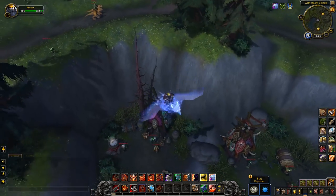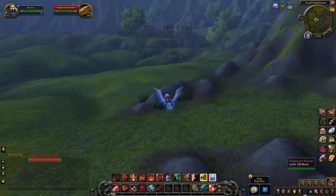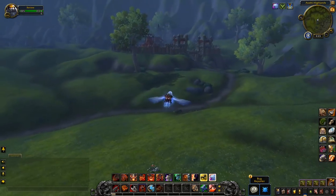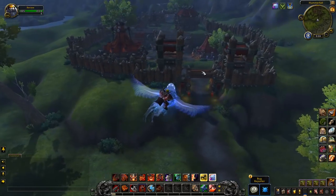Moving on over to Hammerfall — as we fly over this little troll zone, which again just looks absolutely incredible. All these raptors and stuff are all level 120 now as well, which is really nice to see. There are some raptor mounts that do drop there, and some rare raptors as well. But Hammerfall has had a massive upgrade.